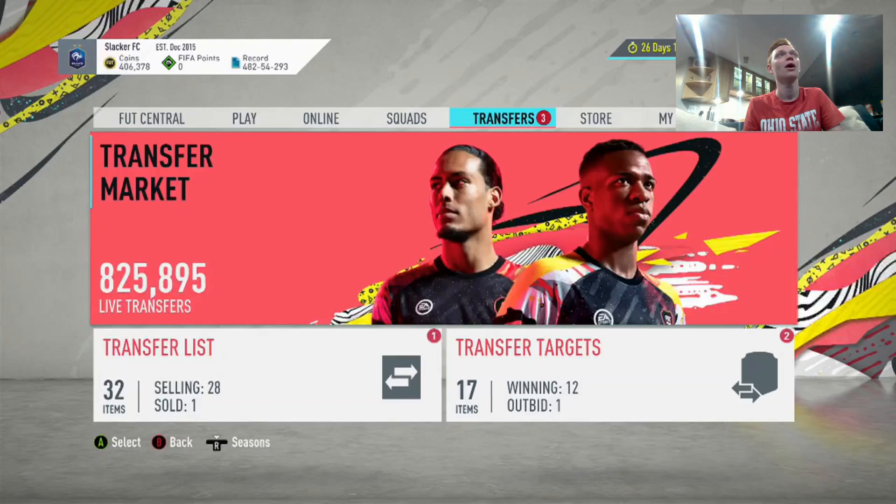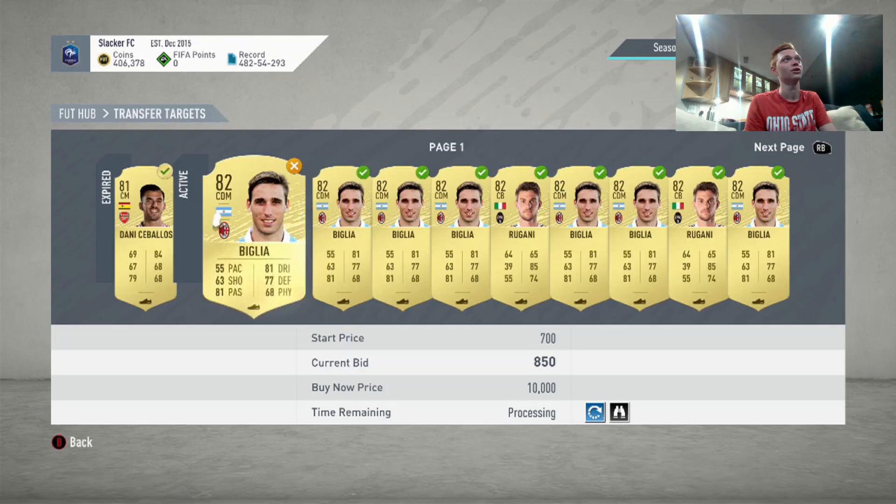Let's see what our bids are looking like — we're outbid on one item. There's one Biglia there we missed before he expired, unfortunately. But we get that Ceballos as well, and all these Biglias we still have. It's a nice way to club stock and prepare for the coming SBCs.